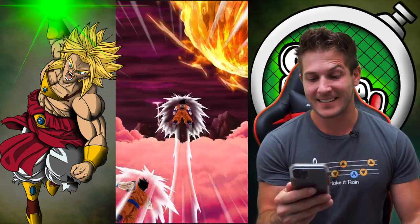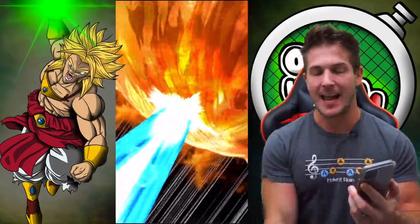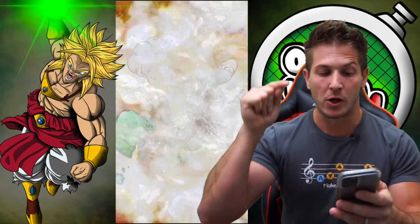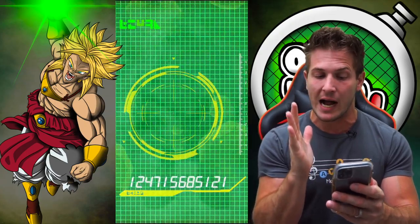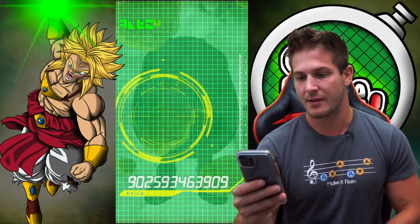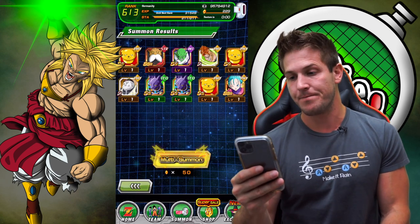Okay, I like that. We got Krillin and 18 — usually pretty good. Go god, come on. Maybe he's not going god because he wants to go god when we pull the new Goku. Dude, we are getting all of the units towards the top of the list. Goku is going to show up — I know he's going to show up. Gotama and Fizz Bulma.